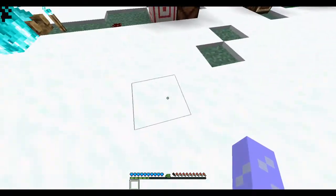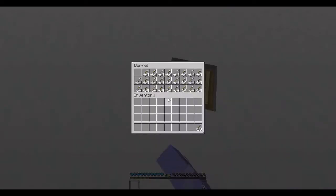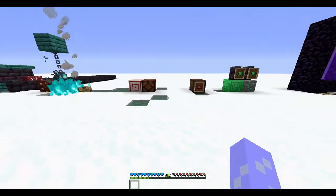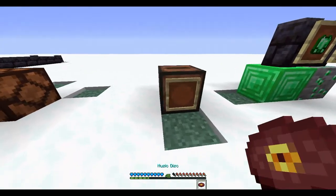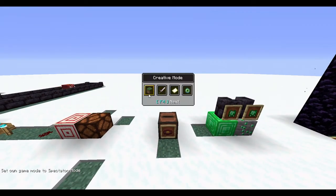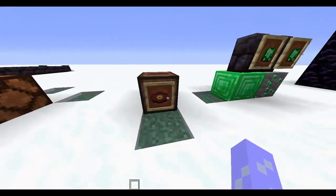We have a new music disc called Pigstep. You can find it in bastions in the nether. Also, the F3+End shortcut was removed — you now have to press F3+F4 to access the game mode switcher. I'll leave you guys to listen to Pigstep in your own Minecraft worlds.